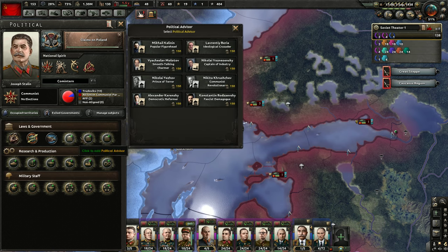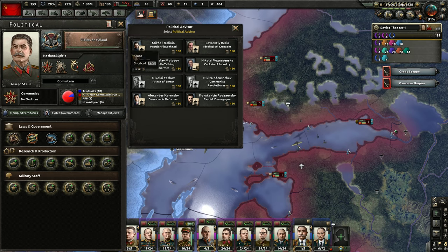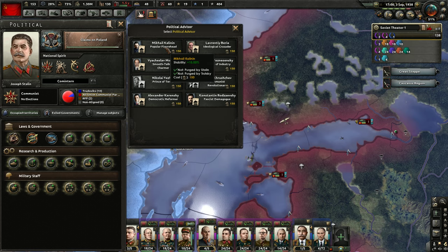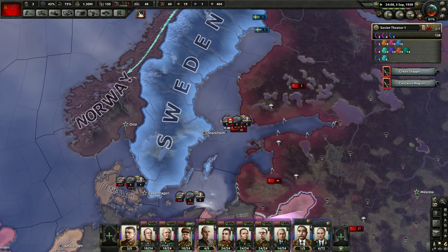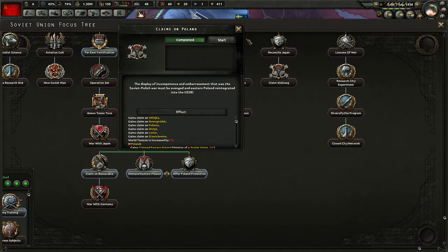We're going to modify the government, and I really think that the stability figurehead is going to be the best because our stability is low because of the purges. Our factory output is way lower because the stability is down. So we're going to put in Mikhail Kalinen — I'm sure I butchered that name — but basically our stability is going to go back up and we're going to have higher factory output. I think that's the way to go. Typically I choose military leaders at that point, but in this case we're going to go that way.